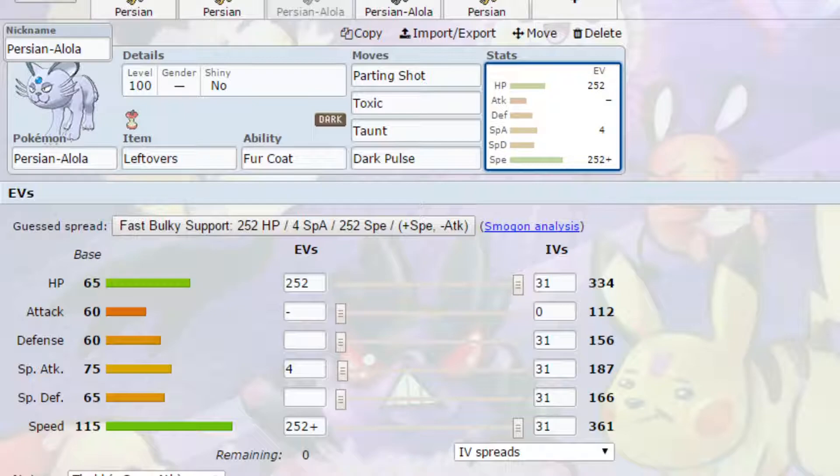You've got Toxic — which is a transfer move from a previous generation — to start racking up damage on different Pokemon, forcing switches, and not allowing things to set up on you. Taunt is there to stop things from setting up, and also to stop moves like Recover which can be quite a pain. Dark Pulse is your Dark type attack for some damage output. EVs go for Max HP and Max Speed with a Timid nature — more speed, less attack — and 4 EVs in Special Attack. This is designed to be really fast for that Parting Shot or Taunt, especially if sent out first to stop Pokemon from setting up hazards.